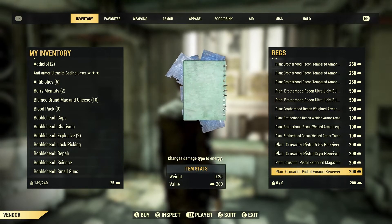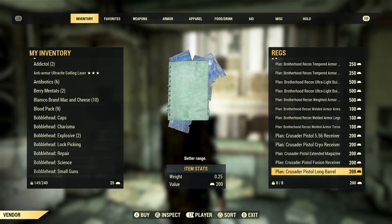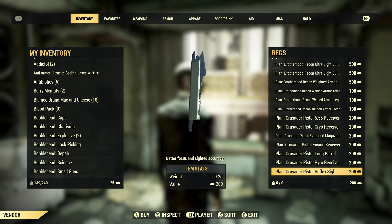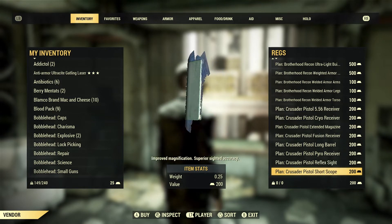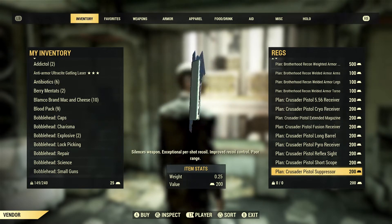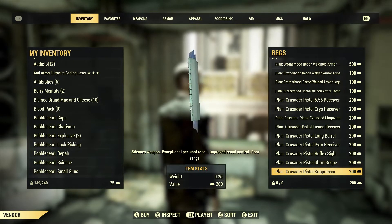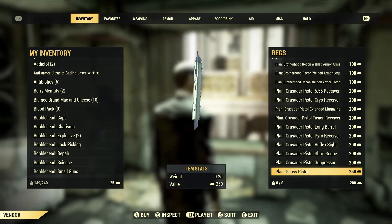The fusion receiver changes the damage type to energy, just like the Pepper Shaker covered earlier. The long barrel gives better range. The igniter receiver adds fire damage. The reflex sight gives better focus and sighted accuracy. The short scope gives improved magnification. The suppressor silences the weapon, gives exceptional per-shot recoil control, but reduces range.